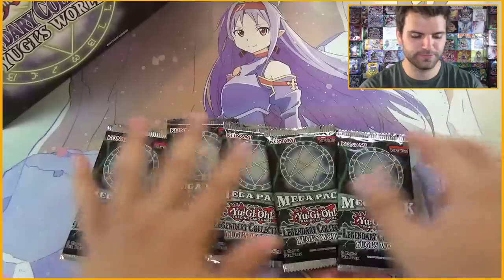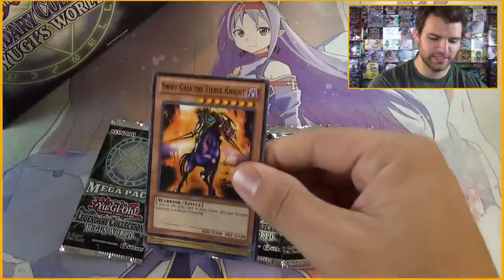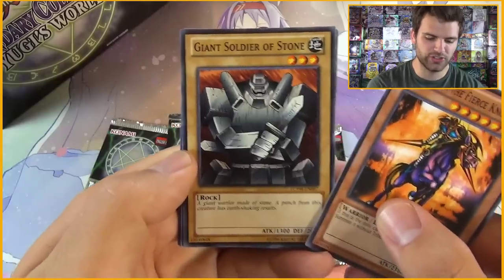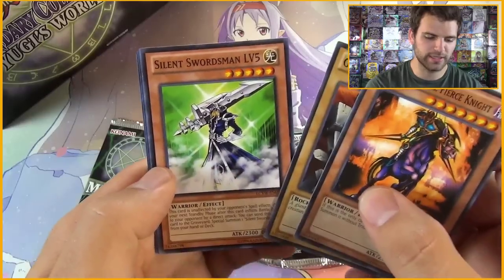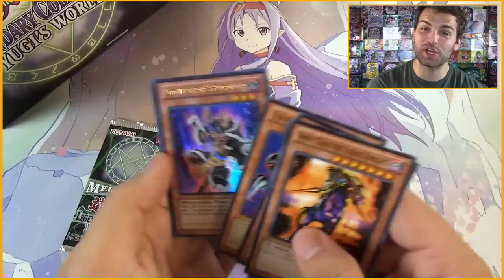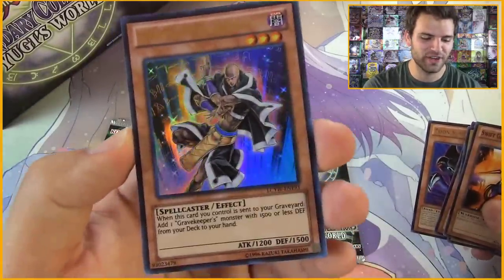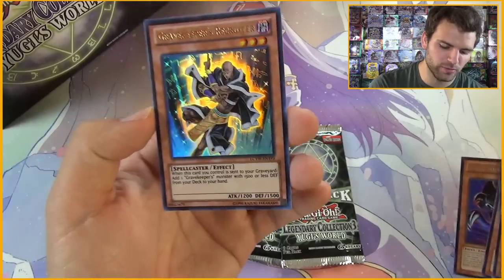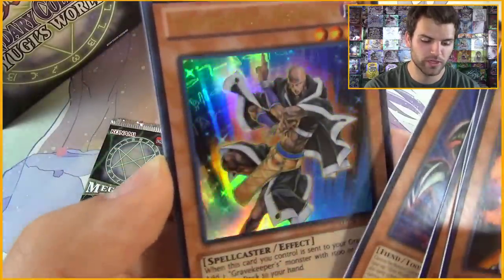First pack, here we go — Yugi's World, it's time to enter. We have Swift Guy the Fierce Knight, a Giant Soldier of Stone, Silent Swordsman level five, a Toon Summoned Skull. And an Ultra Rare Gravekeeper's Recruiter — nice, easily worth the pack there. When this card you control is sent to your graveyard, add one Gravekeeper's Monster with 1500 or less defense from your deck to your hand. Very powerful card.